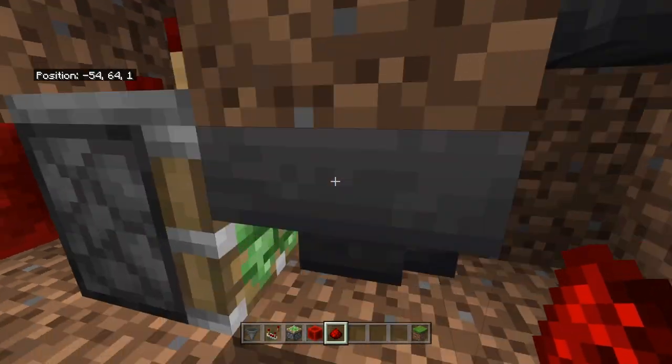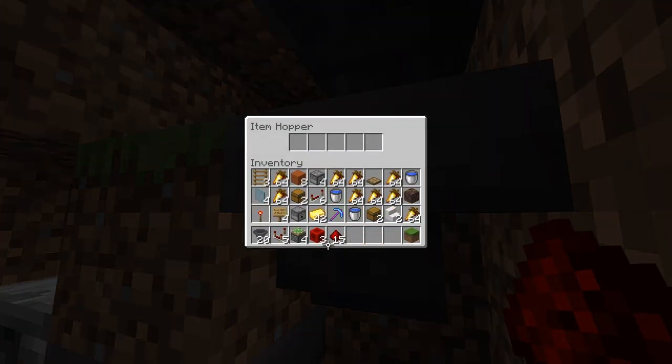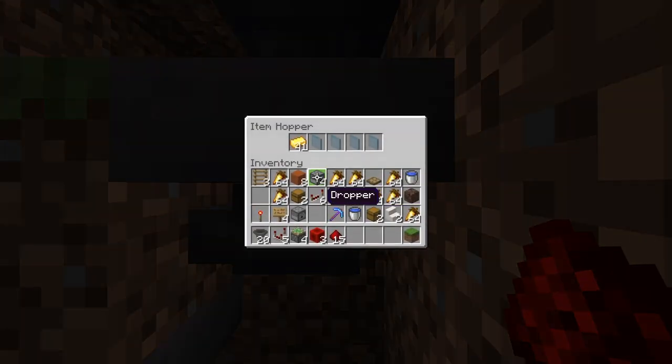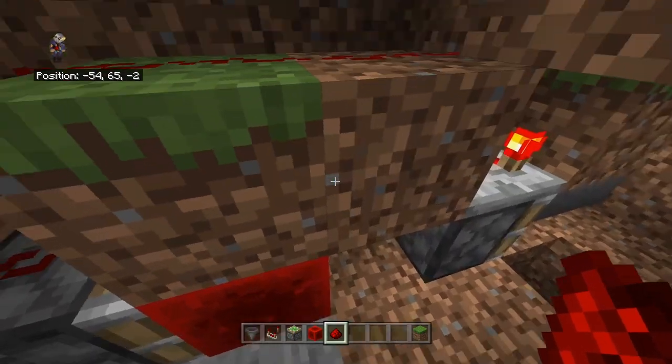Get those randomly named items and put them in the droppers — make sure all four are facing this way, with only one in each spot, and no more than four total. Then get your 42 payment items — make sure they are NOT named, or the payment won't work. You should hear a piston fire, and you'll see one payment item moved into the hopper with only 41 remaining. That means you've done it correctly.